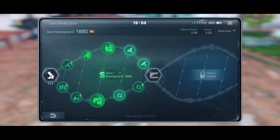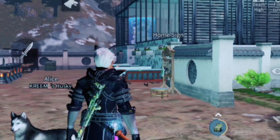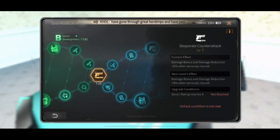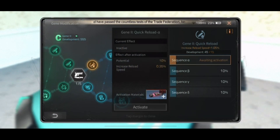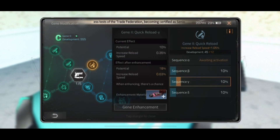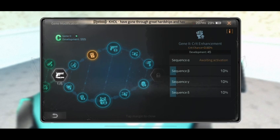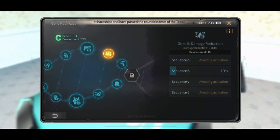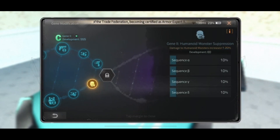Now you see this is my gene modification, and I'm gonna show you a friend's gene modification. Look at this — gene 1 is at B, it's not even A yet. So it needs to go to S for this player to get the attack power. All of gene 2 is practically open, but this player would have to go back to gene 1 for that one attack power. This gene is at C, so it needs a lot of work.